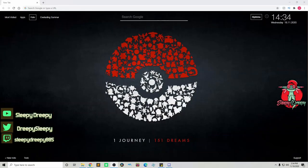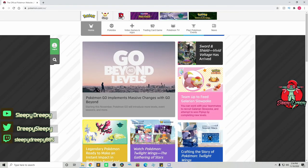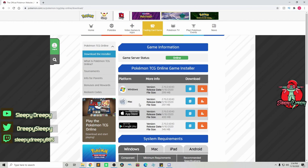In order to start playing the game we need to go to pokemon.com and download the client. Go to pokemon.com, click Play, then click Play TCG Online. It's available for Windows and Mac, as well as the Apple App Store and Google Play. Download your version, follow the install instructions, create an account, and boom — you have PTCGO.